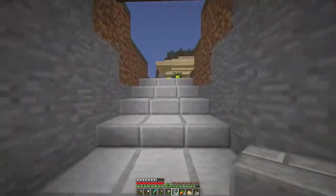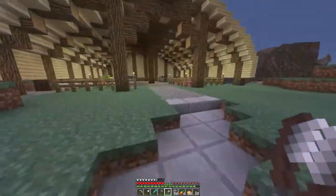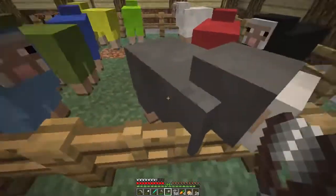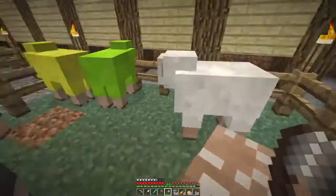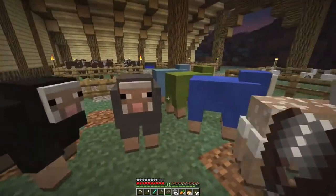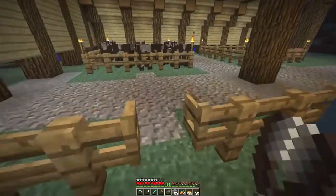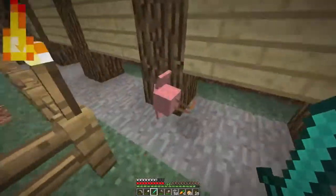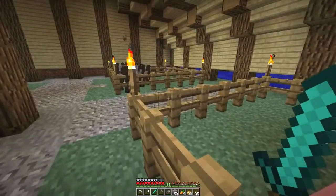Let's go check on the sheep. Hopefully they've regrown their wool. We really need that baby to grow up. Oh yeah, there he is - he's all grown up. Come on, sheep. We got the red guy, the lime guy, and the yellow guy. Oh, they all gave me three - how nice. We only have one wheat. How did you get out of there? These animals, they're just glitching through the fences all the time.